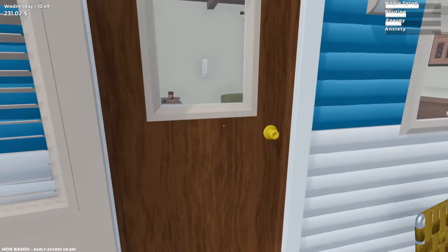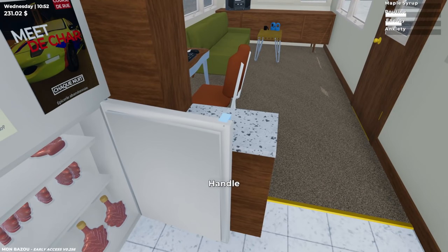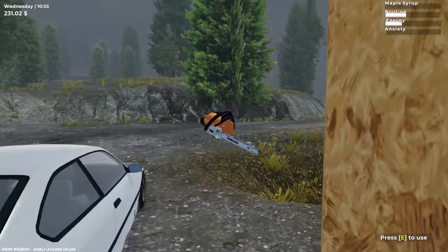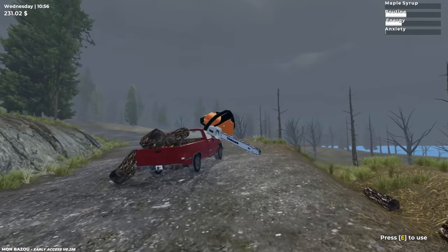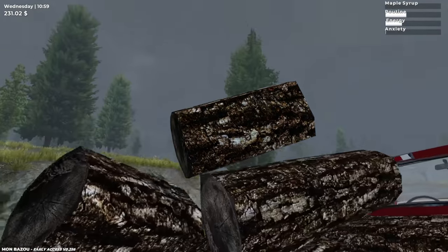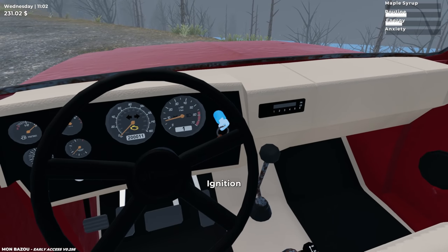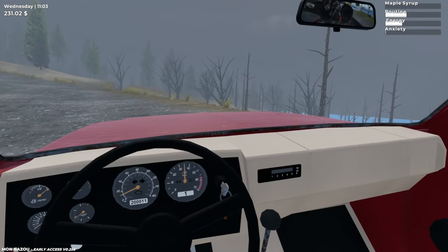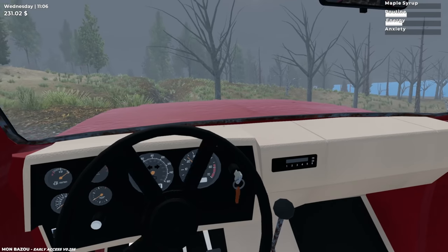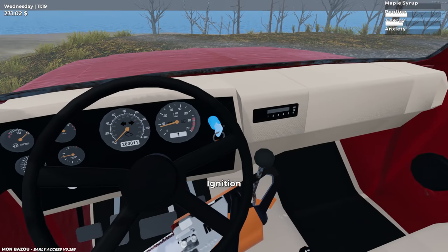We should probably grab some maple syrup for the road — getting a little thirsty. Delicious, nothing like some fresh maple syrup in the morning! Alright, chainsaw, you're coming with me. Our logs are falling out — can we just get you guys somewhat in here maybe? We'll hope for the best. Is there a road going to the sugar shack right here? Kind of. Alright, we're gonna hop out and leave the truck here and work on logs.